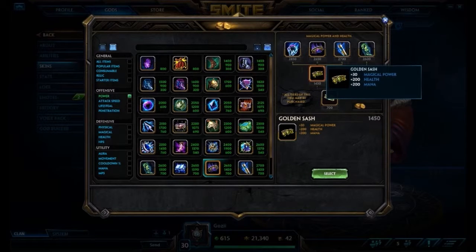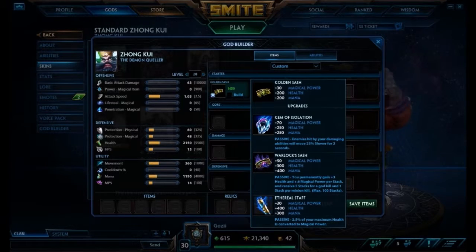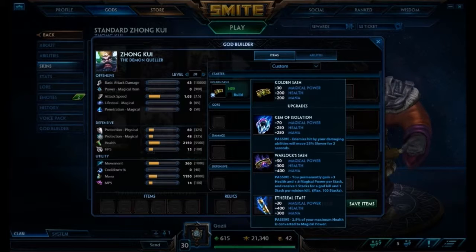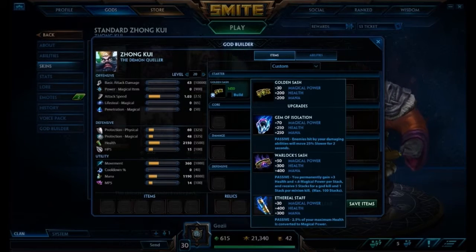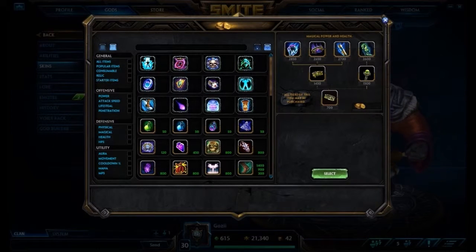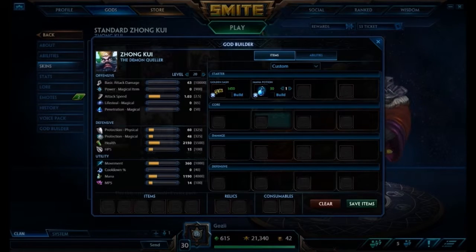We're going to super rush the Warlock Sash item. This is the rank 2, called Golden Sash, and it costs 1450 gold — pretty expensive. You're only going to have 50 gold left after buying it at the start, but if you look at the base stats it's worth it. Vampiric Shroud gives 20 magical power and 100 health with a decent passive, but Golden Sash is worth buying early if you want to get Warlock Sash online right away. Because it's so expensive, we're only getting one mana pot.